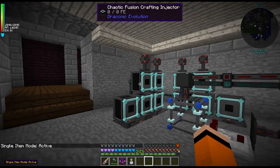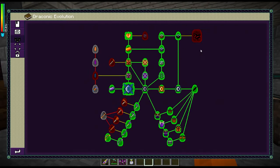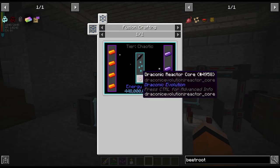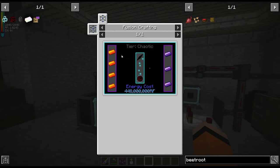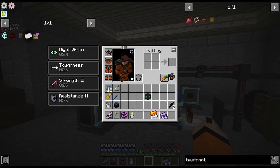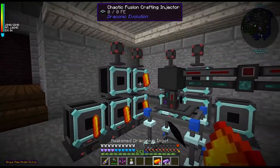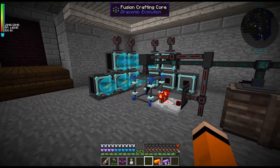So now we have the quest to make the reactor core, which we need two of. That's just one chaos shard, four awakened draconium and three draconium. I'll put the chaos shards in — two, three, four, one, two, three. There we go, that's two of those.